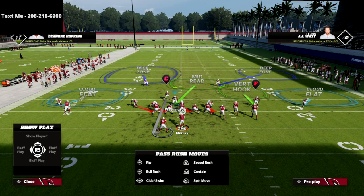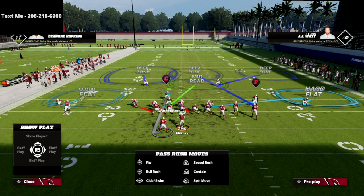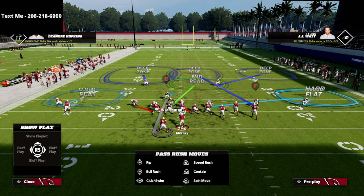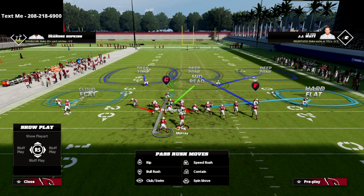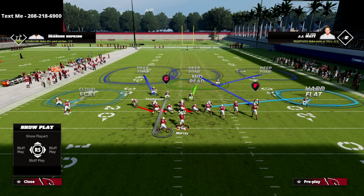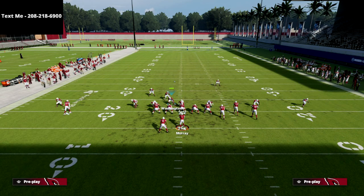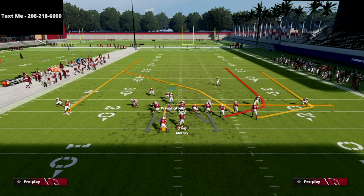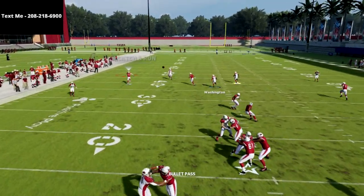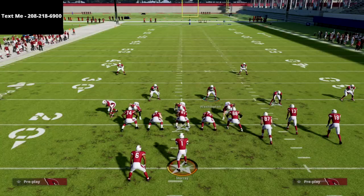Ideally I want to run this coverage — this is my favorite way to play — and then maybe drop a hard flat from the defensive end, which we'll show from a pressure perspective in a second. Now with this safety, I can do a lot of different things. I honestly kind of like how his deep half plays. If they try to hit you on a vertical route on the left, watch — he'll get back most of the time, and if you don't like that you can put him on an outside third.